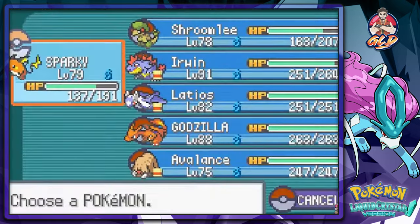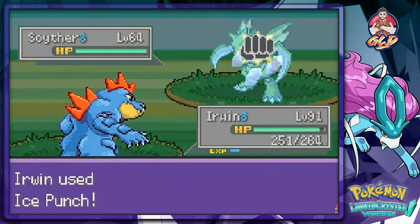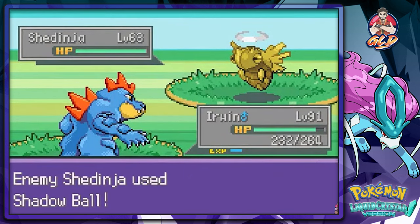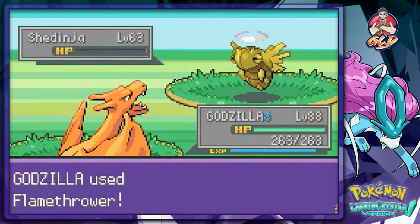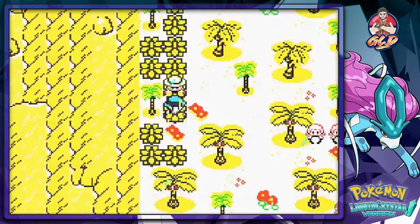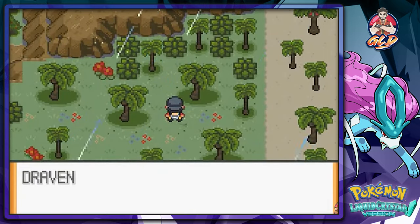More Pokemon trainers — switching to Erwin. Ice Punch lands. The opponent sends out a Shedinja — that's a tricky Pokemon. It has Wonder Guard, so it can only be hit by its weakness. It only has 1 HP but Wonder Guard protects it. People really don't know how to defeat it — first time I actually used it in battle.